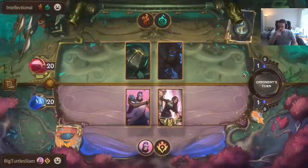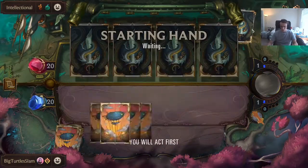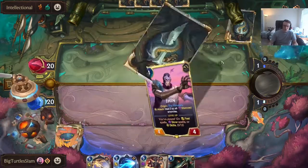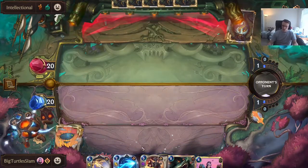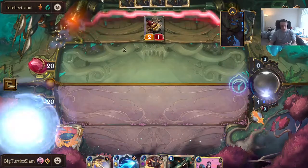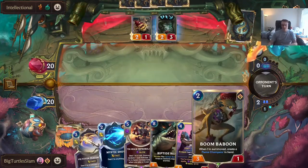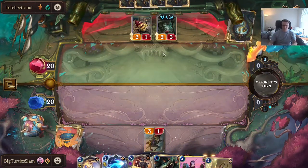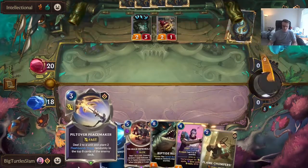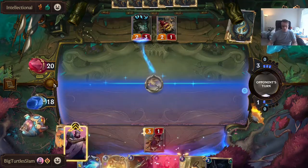Now we're against Deep — we can see what we do against Deep and theorize. There we go, Tri-Beam — this is what we need, this is what we want. Should I just fire this off to pump it?